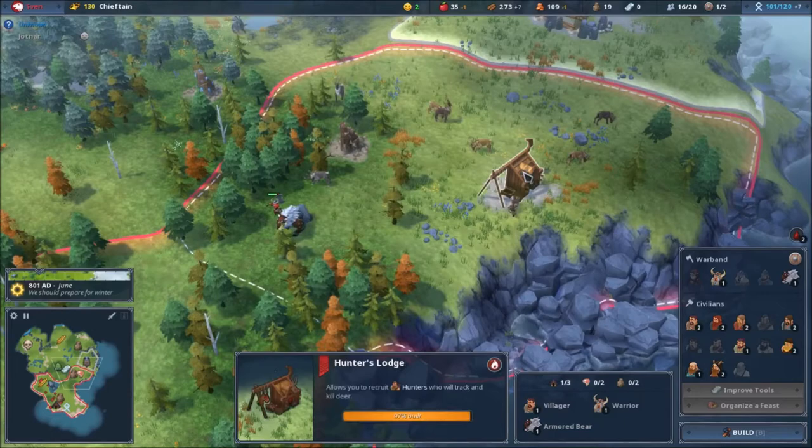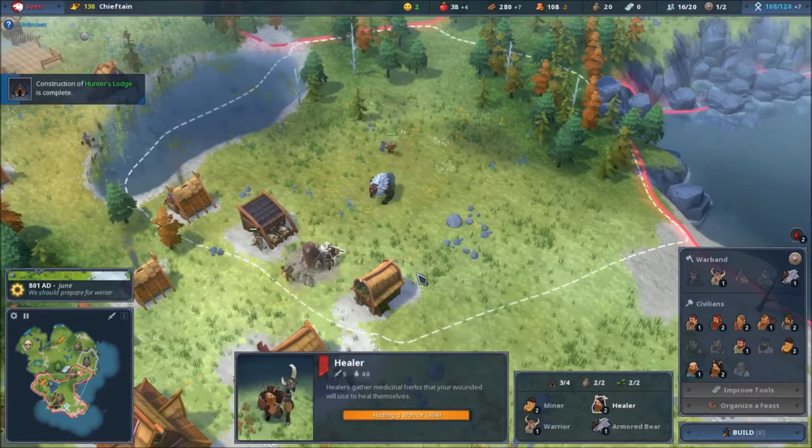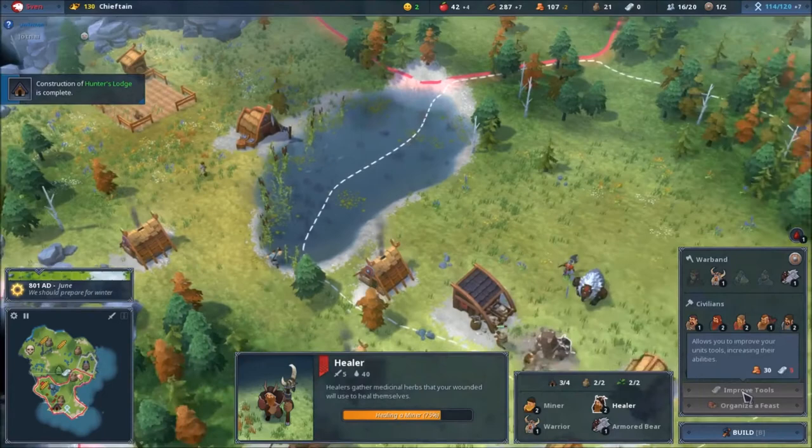There we go! This warrior is at 96 HP. Food is fine, wood is fine — having so much wood. I'll improve tools, I need the rock.